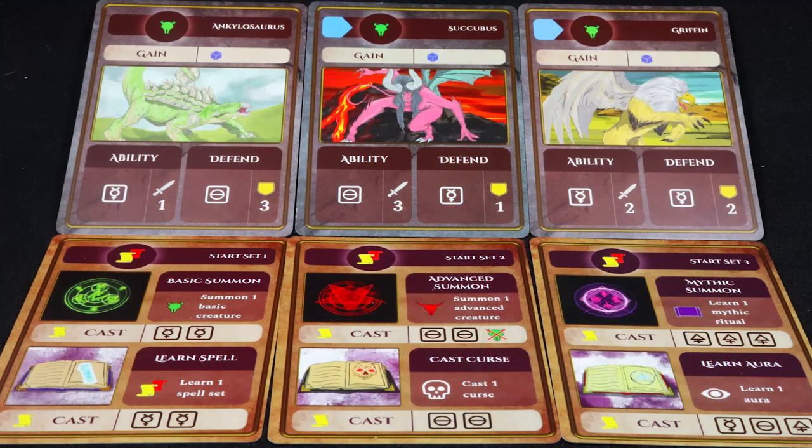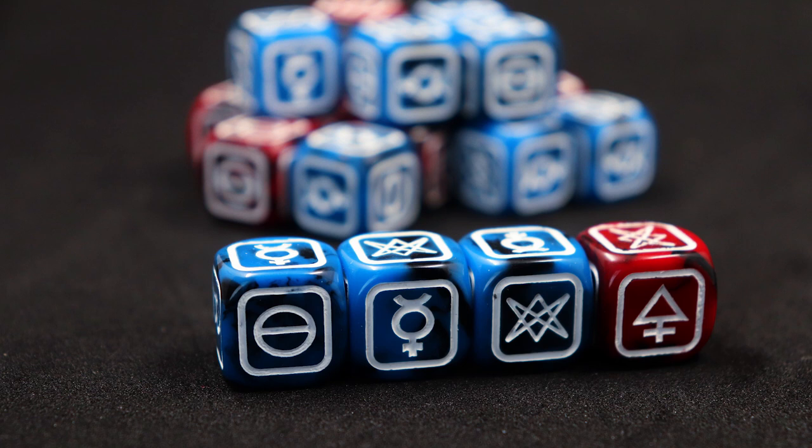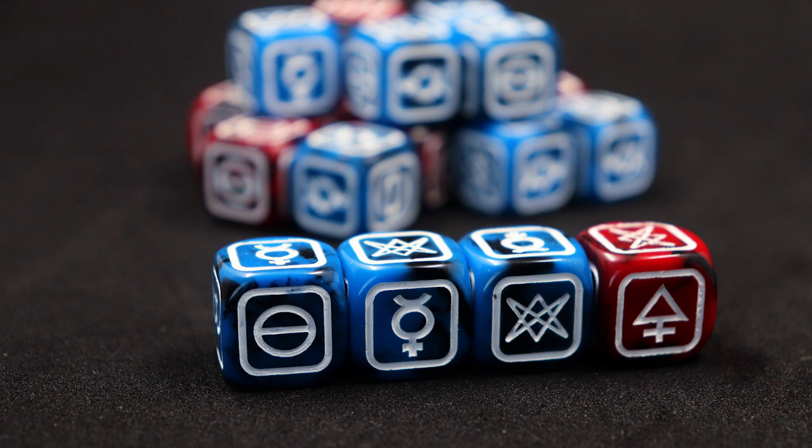Mechanically speaking, this game is all about dice management and tableau building. You'll start the game with three creatures and three spells in play, and your spells will allow you to summon higher level creatures and acquire higher level spells. Your dice pool comes from the beasts you have in play, and you'll roll these at the start of the round — depending on what symbols you get, that will determine what you'll be able to activate in your tableau.